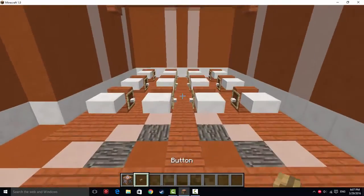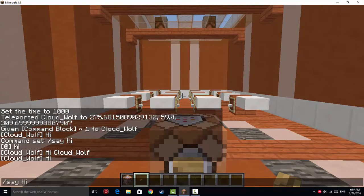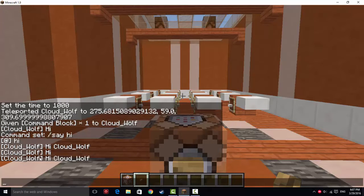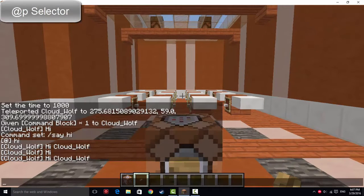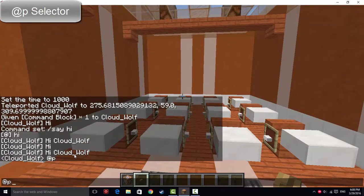If you type /say hi @p in chat and hit enter, it will say hi CloudWolf — because using P after the @ symbol uses the selector @p, which selects the nearest player. It replaces the selector with the nearest player's name. So instead of showing @p, it says hi CloudWolf because it found me and replaced the selector with my name.